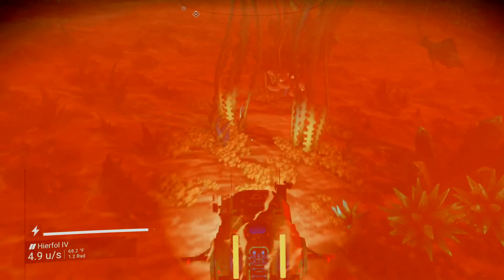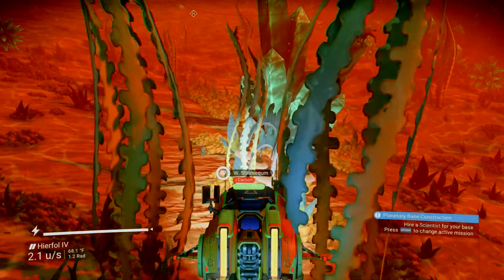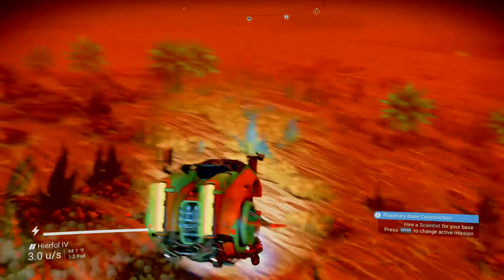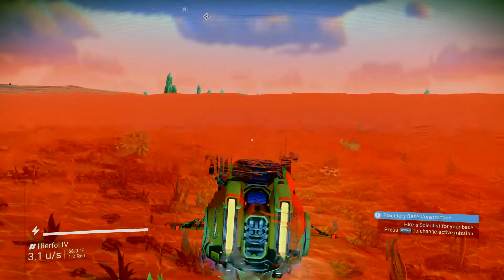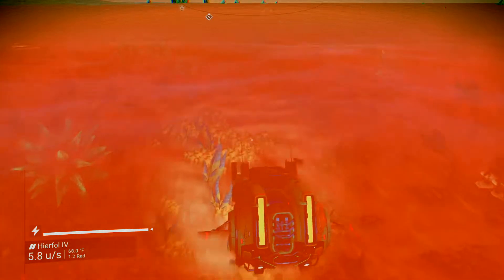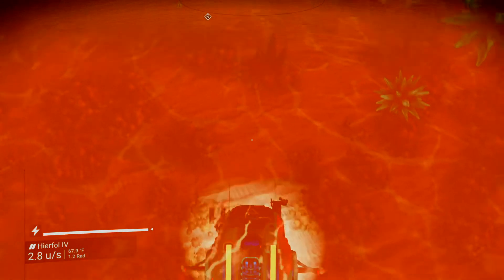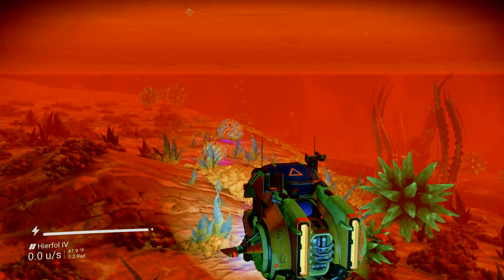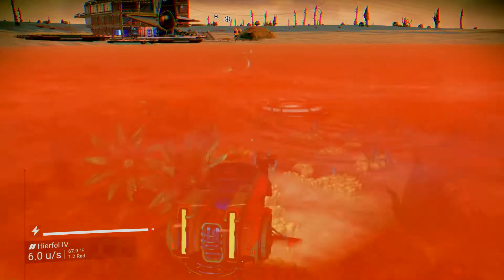I see something over here — looks like mushrooms, coral, or kelp. Another plant to scan. Just in that short amount of time we went pretty far, and it looks like those clams are pretty close to where the station is — there are a couple of them right there.